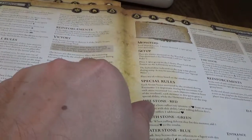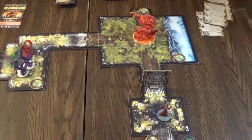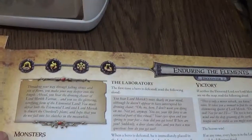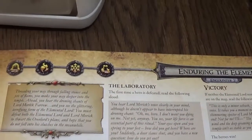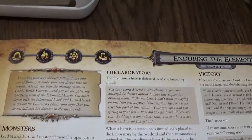Place the remaining objective token by the overlord — this is important. The Overlord gets that one and the heroes win. Now I set up round two. We're back — the board is set up. There's Lord Merrick right here, some race monsters, and the elemental. Treading through falling stones and jets of flame, you make your way deeper into the temple. Ahead you hear the chants of Lord Merrick Pharaoh and see the glittering, terrifying form of the elemental lord. You must defeat both the elemental lord and Lord Merrick to thwart the Overlord's plans.